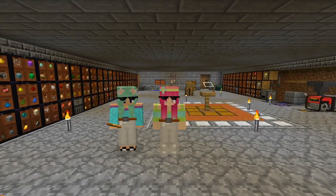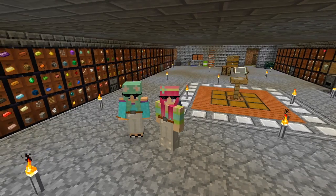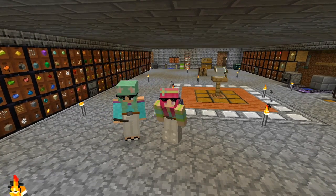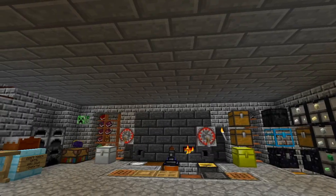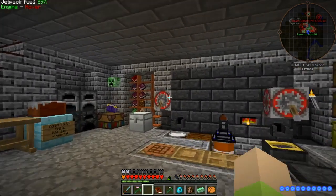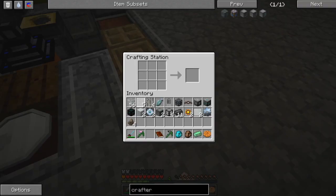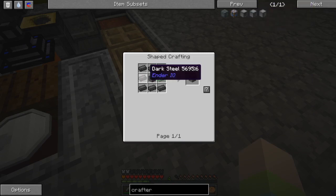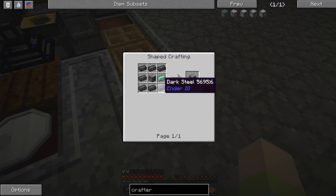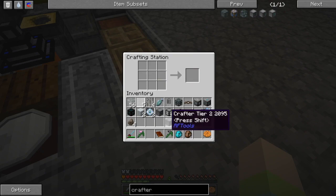Hey guys, it's Petunia Gal and I am back with Immortal. Hopefully next time we'll have Swords with us too. We are back in Divine Journey and we got some stuff done last time, so maybe we can do it again this time. First we have to figure out why Swords' forge isn't working. I need to make the Crafter Tier 2, which is pretty easy — I thought it'd be something super ridiculous but I can do it. There we go, Crafter Tier 2, awesome!